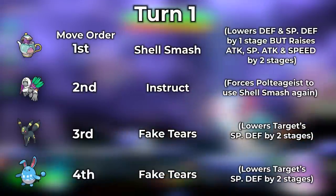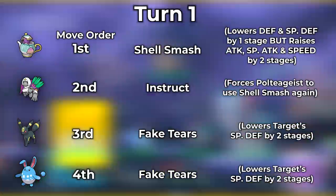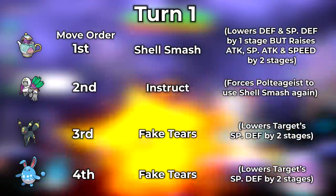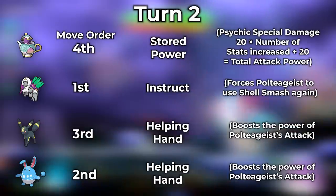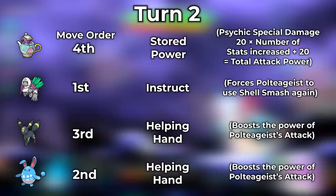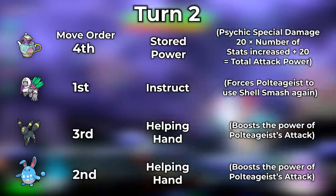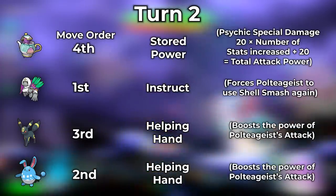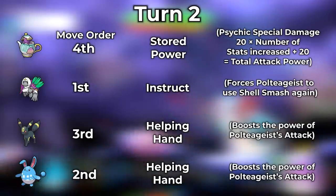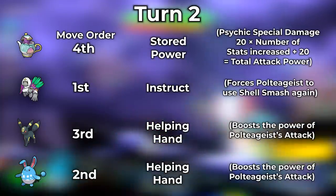Now we've got all the Pokemon ready — let's talk about how the strategy is done. On turn one, Poltergeist uses Shell Smash. Oranguru then uses Instruct after the Shell Smash, triggering another Shell Smash. The other supports, Umbreon and Azumarill, both use Fake Tears on turn one to lower the special defense of the raid Pokemon. On turn two, Oranguru uses Instruct again before Poltergeist uses its final move, giving you a third Shell Smash. Azumarill and Umbreon use Helping Hand on Poltergeist — so you get a double Helping Hand boost. Once you have all that set up — the three Shell Smashes, two Instructs, two Helping Hands — your Poltergeist uses Stored Power for the complete nuke and wipes out almost everything in the game.